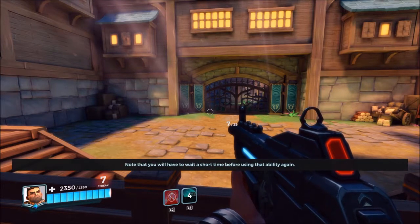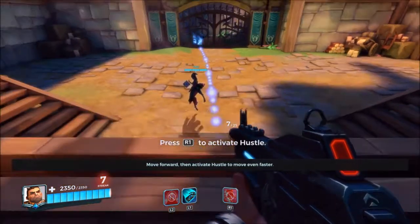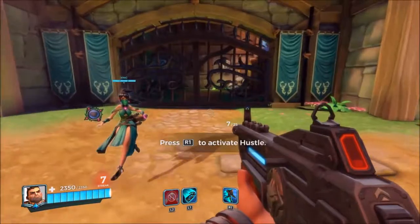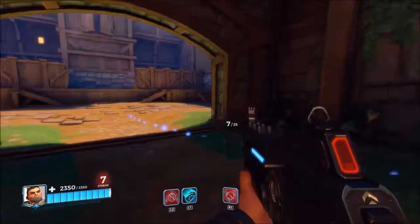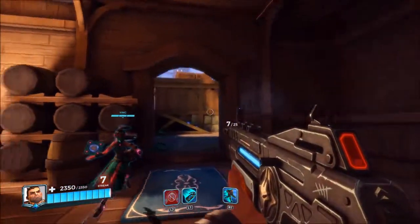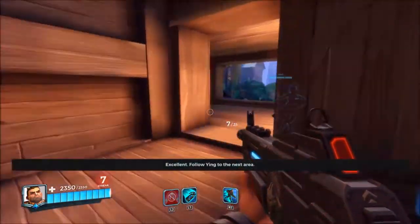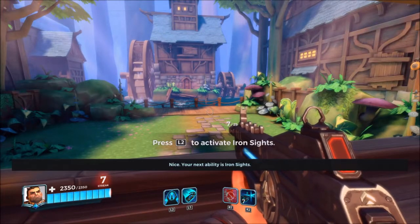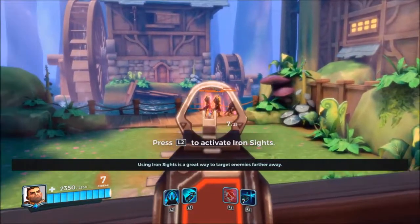Note that you will have to wait a short time before using that ability again. Your next ability is Hustle. Move forward then activate Hustle to move even faster. Your next ability is Iron Sights. Hold down Iron Sights to aim down the sights of your weapon. Using Iron Sights is a great way to target enemies farther away.